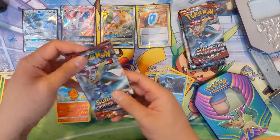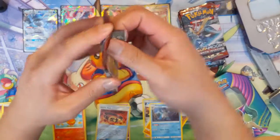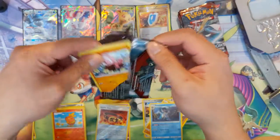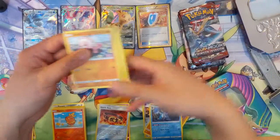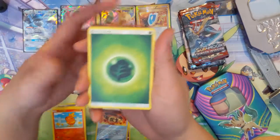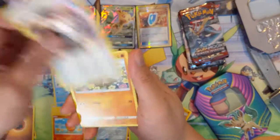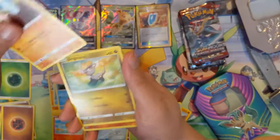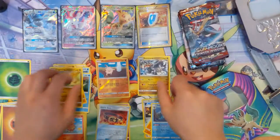Alright, on to Crimson Invasion — let me move these down. Crimson Invasion is a set that I haven't opened a whole lot of. Okay, we got Piloswine, Counter Energy, Stufful, Magikarp, Remoraid, Mankey, Jangmo-O, Reverse Mankey, with Kommo-O.